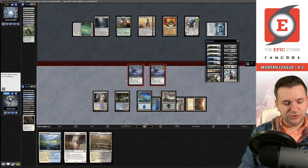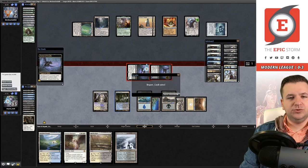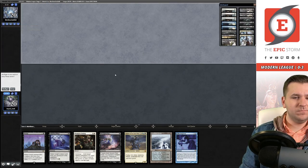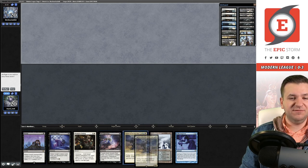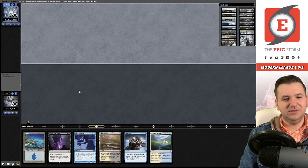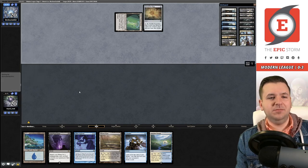Resubmit. I don't think this hand is good enough — turn-one Thoughtseize is great and you could target yourself hoping to rip a land for turn-two Persist, but it's not disruptive enough. I ship it. I guess so — I don't love the next hand either. Turn-one Tron piece into Expedition Map — yikes. Play a land and pass.